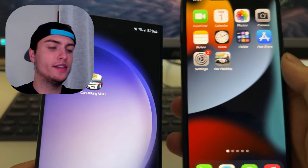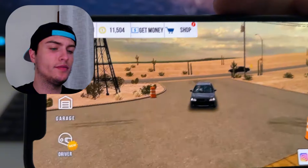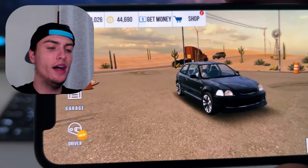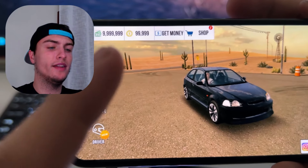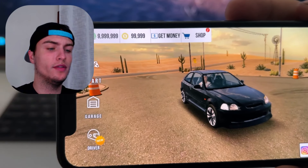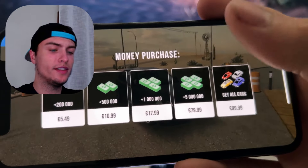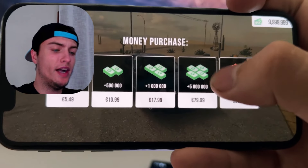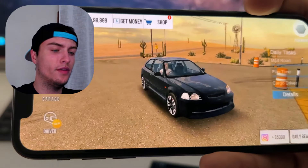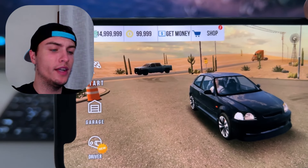I'm going to show you how you can enable this glitch, and I'm going to start with iOS. As you can see here, I'm just getting an unlimited amount of money and coins or gold. Basically, you will get 10 million money and 100k gold or coins, and now you can go to the store and press any pack. You can press to get all cars or any of these money packs. I'm going to try to add 5 million more money, and as you can see, the money gets added to my Car Parking Multiplayer account.